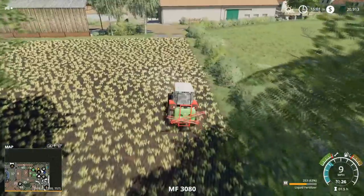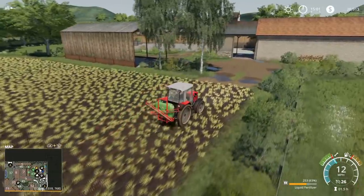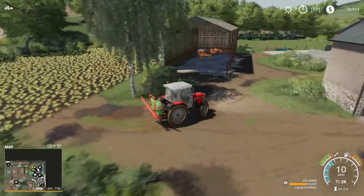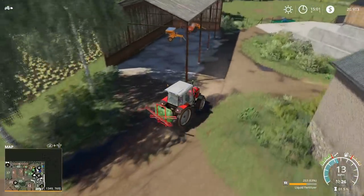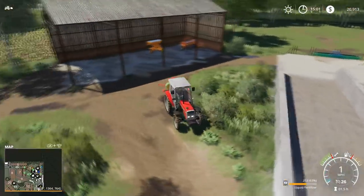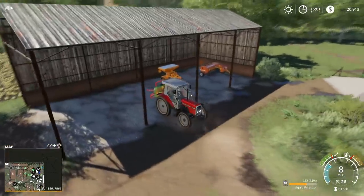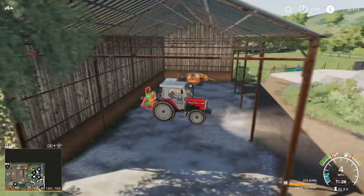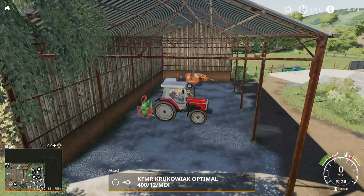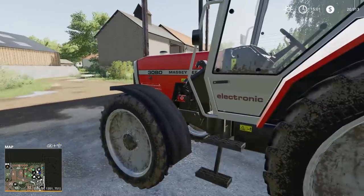We're finished spraying. This crop is done. If we step out you can see we are 100% fertilized and we have no weeds. Keep an eye out and check every day to see if there are weeds growing. Crops grow in about 26 to 30 hours, so by tomorrow night that should be ready to harvest. If the crop grows all the way with weeds on it, you'll lose about 10 to 15% of yield, so try to catch the weeds if you can.